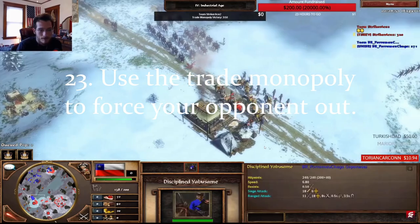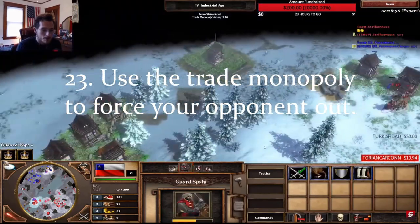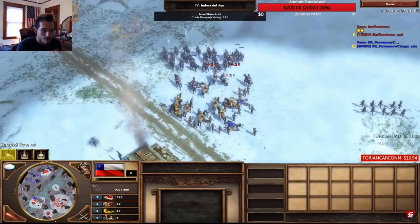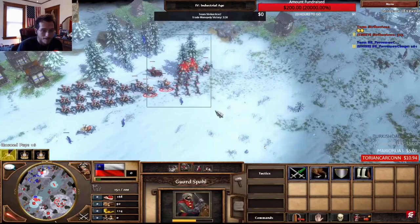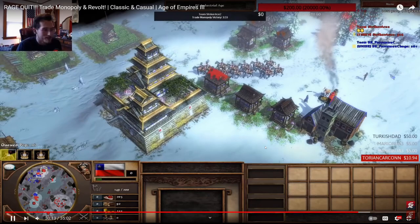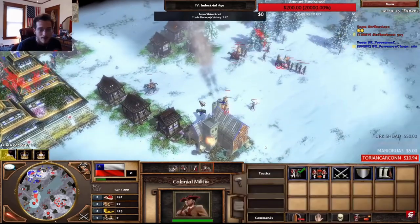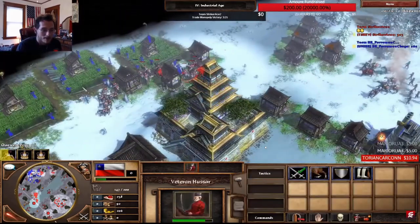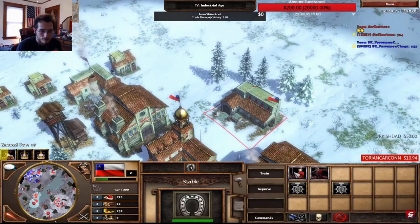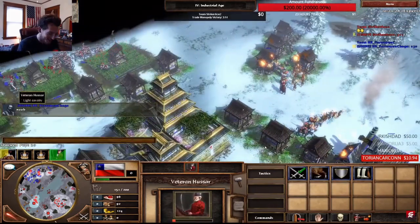Number 23: however, using trade posts to obtain victory does not need to be through the 5-minute trade monopoly victory timer — this is something I never see players do. If there is one opponent left and you are stuck in a deadlock, use the trade monopoly victory to attempt to draw their army away from their base. They will have to destroy it to continue playing. While they are distracted, you can push on a side attack and destroy essential economy buildings and defenses. Consider doing this several times until the opponent is defeated or the trade monopoly timer runs out.